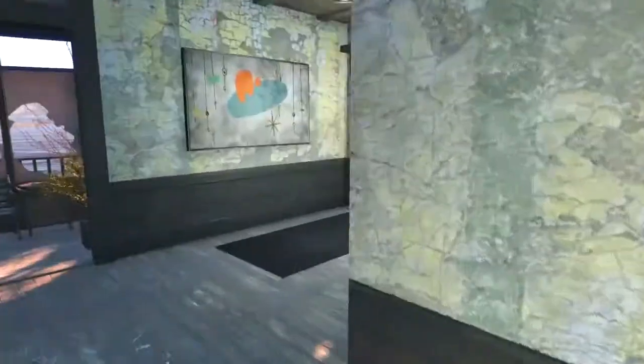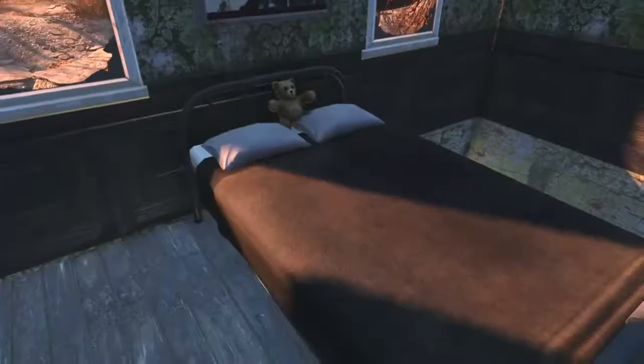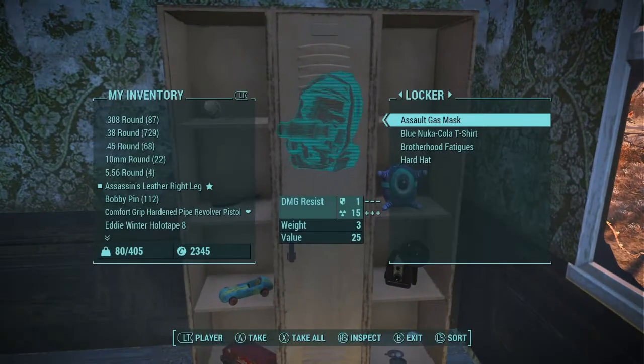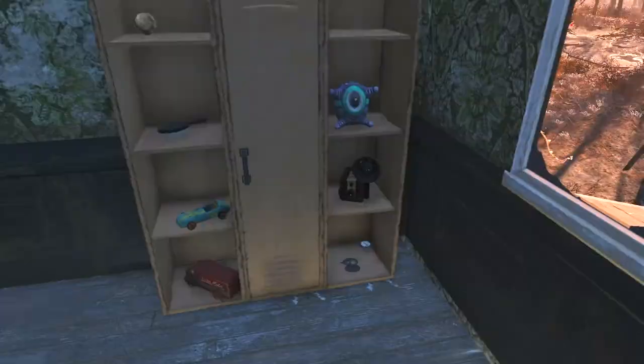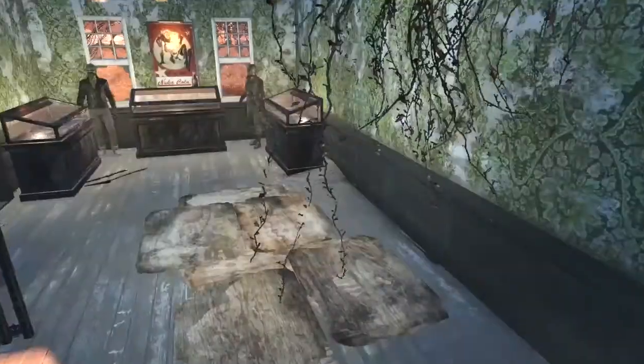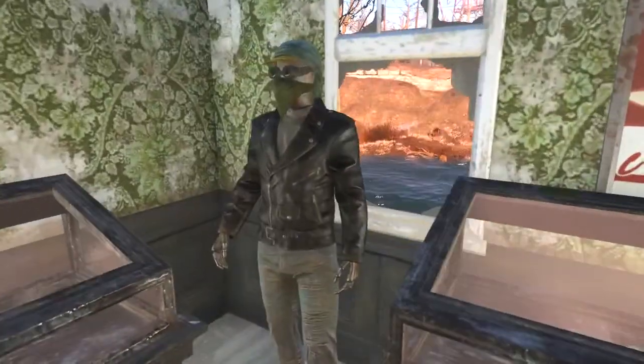Now let's go upstairs. Up here we have my bed with Mr. Teddy, a locker with clothing in it, a bunch of stuff — toys, a camera — and some mannequins with placeholder clothes on them right now.